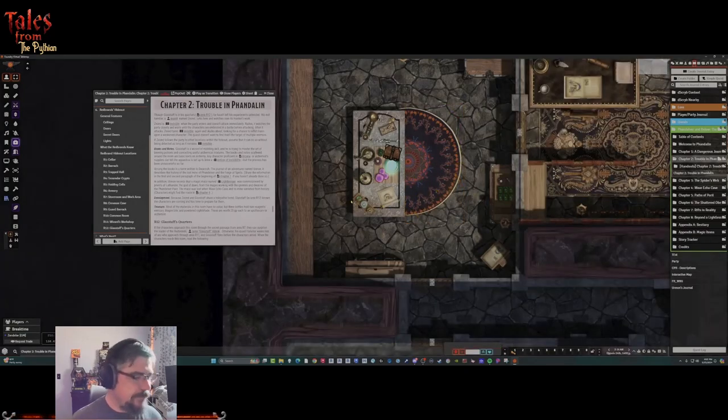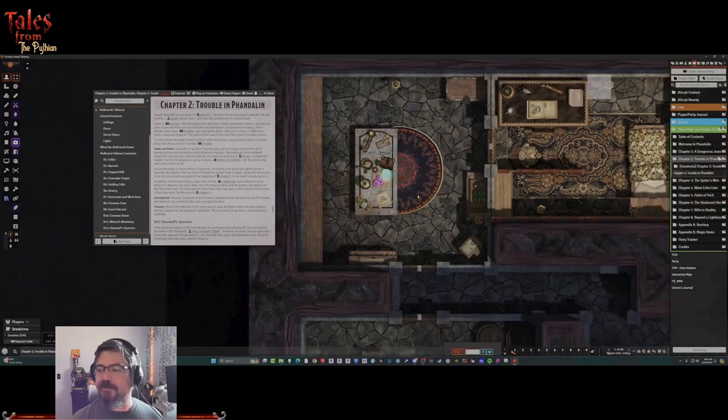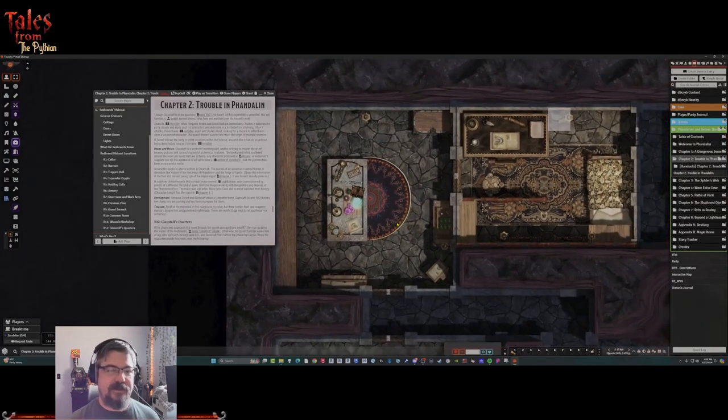Cleaning up the demo characters. For R11 there's also mercury, dragon bile, and powdered nightshade which can be dropped around the room as flasks. That wraps up the wizard's workshop. Last but not least, R12 is where Glass Staff is.